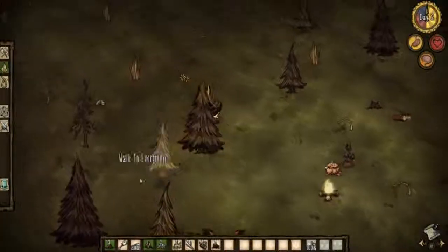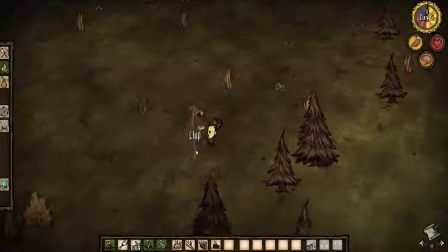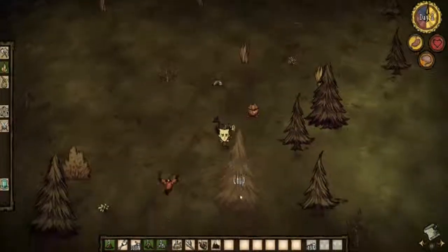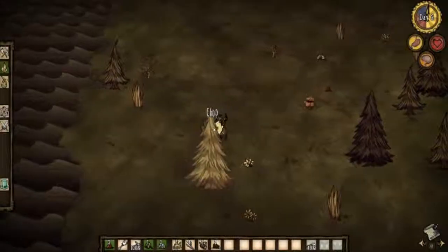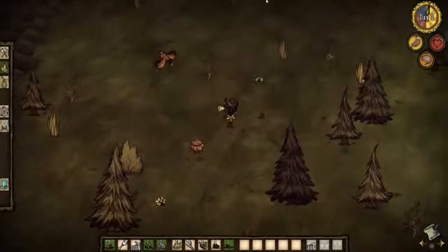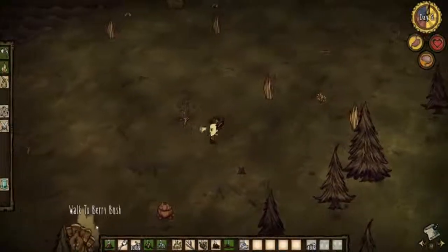We should be daytime right about now — here we are, day two. Let's pick a flower to bring up a bit of sanity. Let's chop down this tree. Let's go get some berries and see if we can find some rocks to start mining ore.